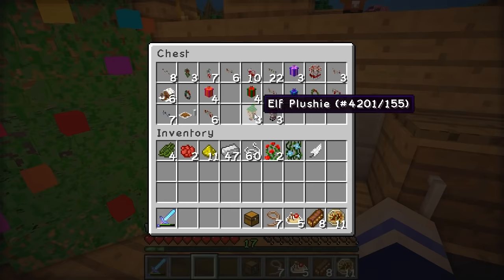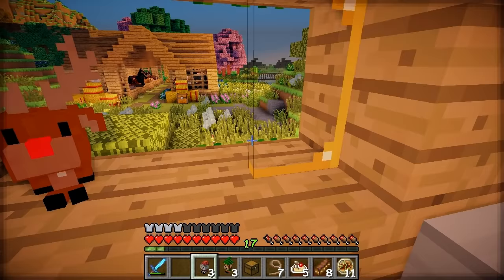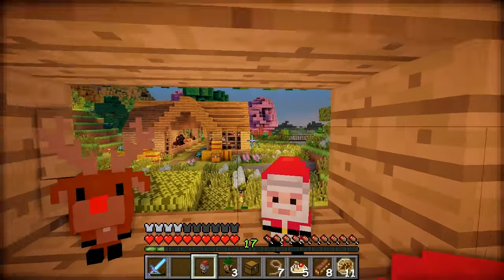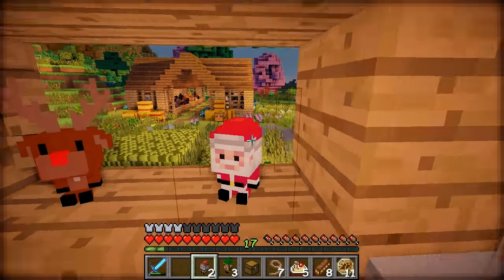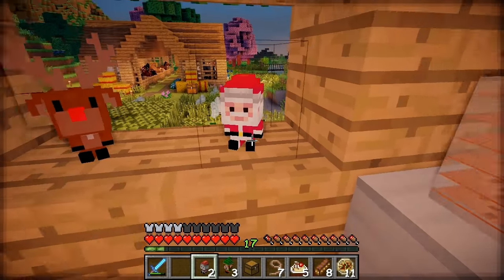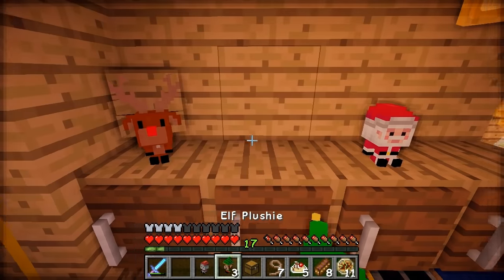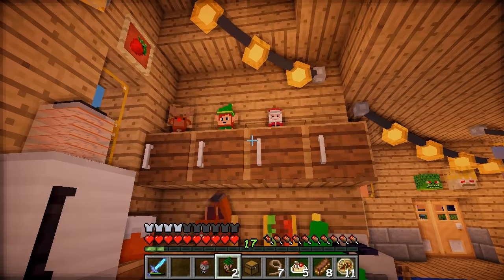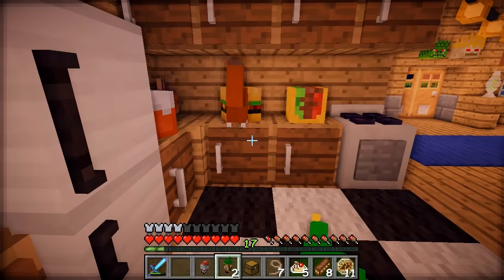We've got some elves and some Santa plushies. I think we should just put a Santa here - who needs windows anyway? We've got a floating Santa! That Santa's so cute! He is adorable! Let's put one up here as well, and an elf up here too. We've got a little collection going. These squirrels love this burger! Oh, that's a rabbit!